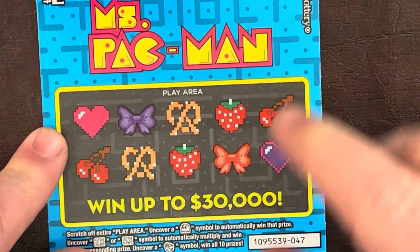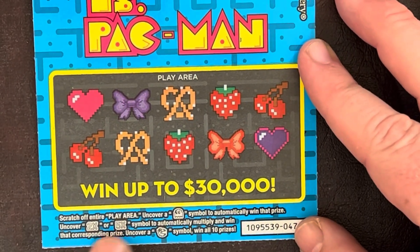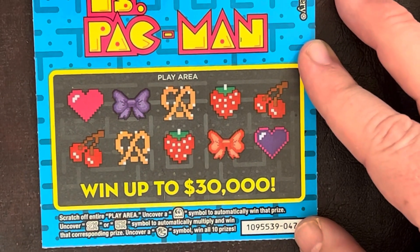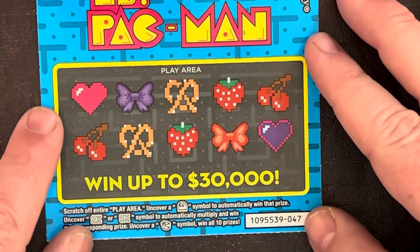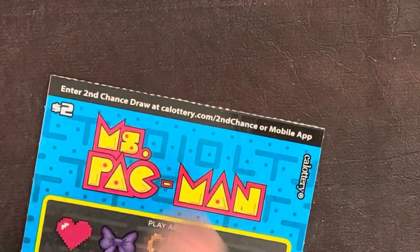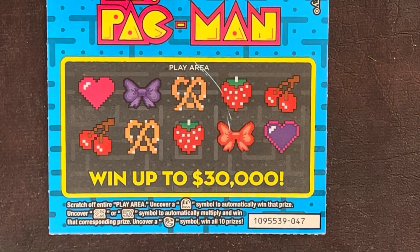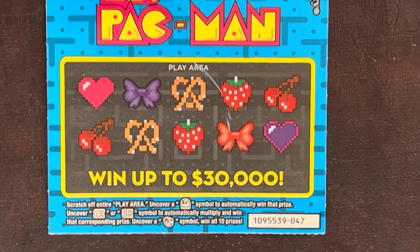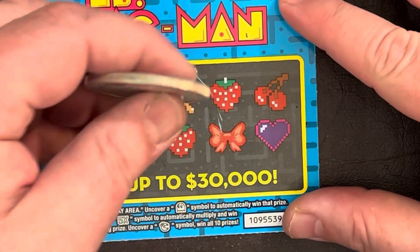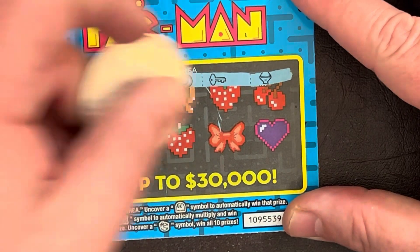On to the Miss Pac-Man's now. We're looking for a ghost symbol to automatically win that prize, a 2x or 5x multiplier prize, and if we get the Miss Pac-Man symbol we win all 10 prizes. One in 4.3 chance to win a prize — those are the odds of all tickets produced. Let us begin to begin.